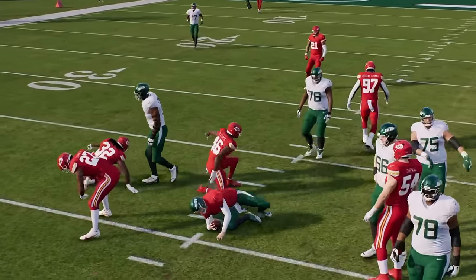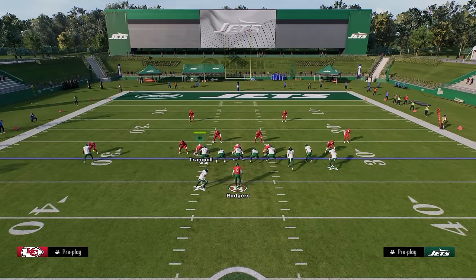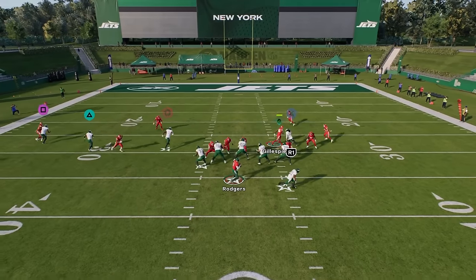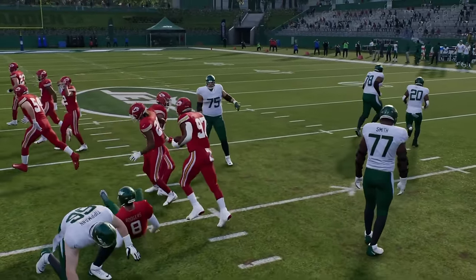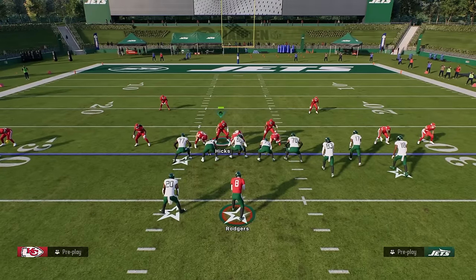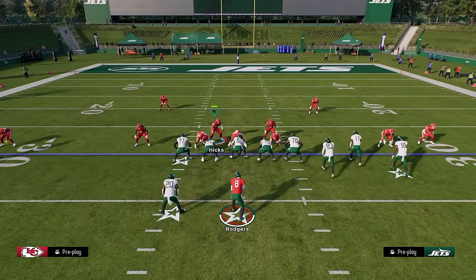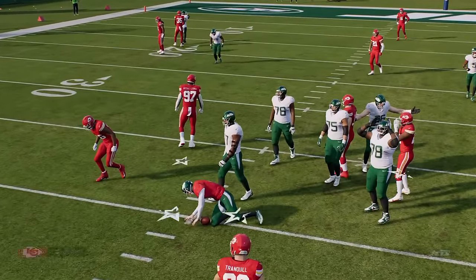The main weakness of this defense is run defense — it's a little weak. Also, if they block the running back, it's hard to get pressure, though this defense does better than Nickel 3-3 and 3-3 Five Wide. Another weakness is occasional misalignment — if they audible from bunch to trips it can get misaligned since it's not a symmetrical formation, so you always want to be flipping your play. One really cool feature is you can pinch the D-line, which is similar to what Dollar used to provide.